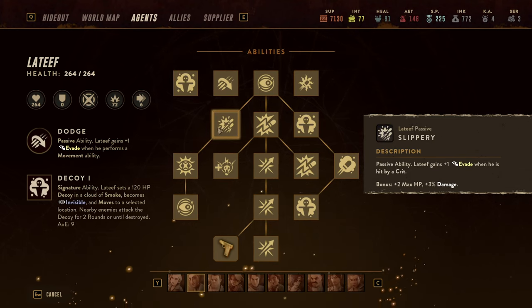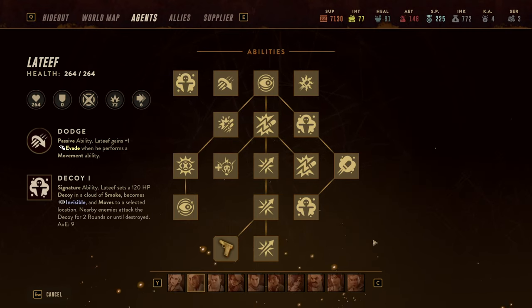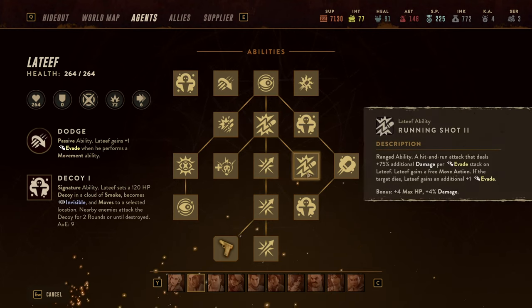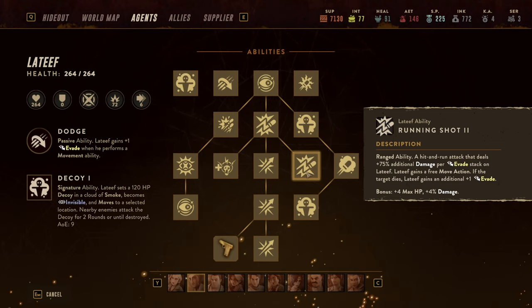The second ability is called Slippery, which means Latif gains one evasion stack whenever he is hit by a crit. Combined with another key ability called Running Shot — where additional evasion stacks can be gained — this allows him to really build up evasion stacks.